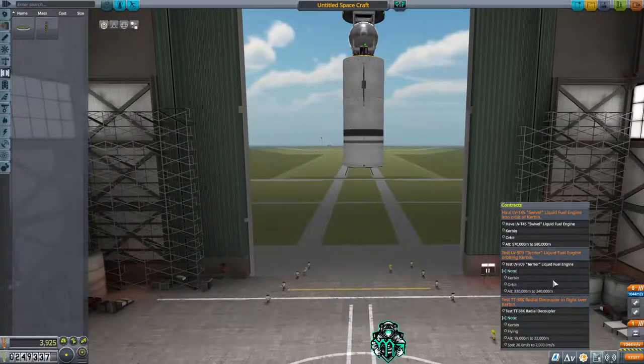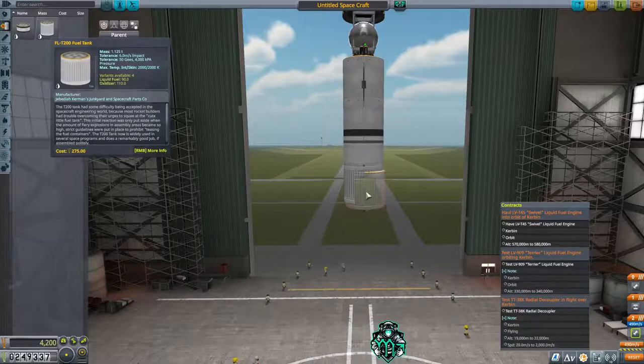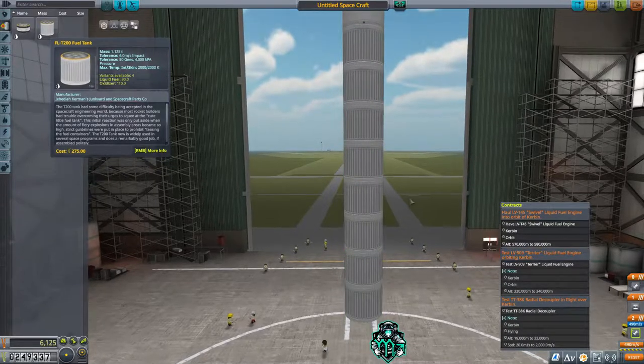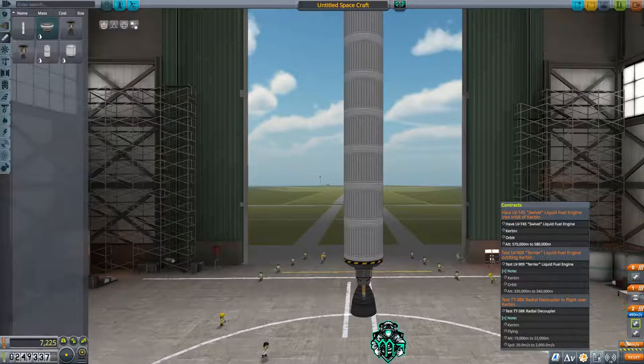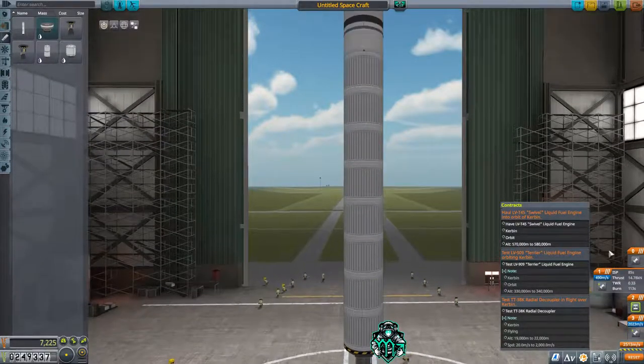What we're going to do now is design a first stage that's going to propel this high enough that the second engine, the 909, will take over and get us to escape velocity. I'm going to go with a liquid fuel engine and we'll see if we can put enough of these on here without going over our part limit. We have 11 parts left. We could do a Reliant — that's got more thrust to it. Let's rearrange these and add another.